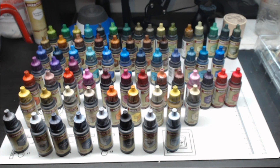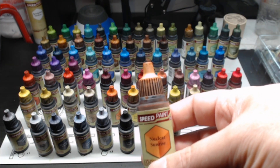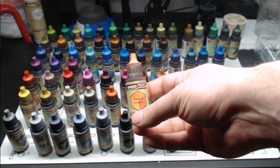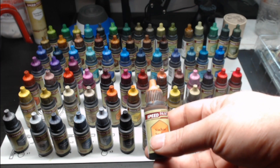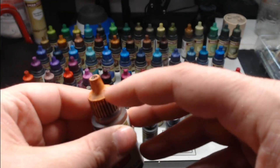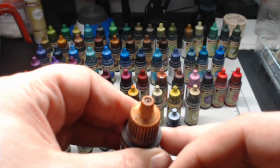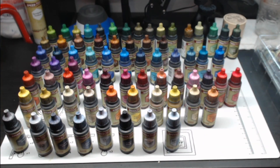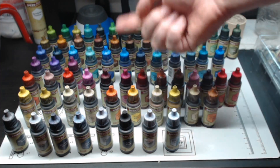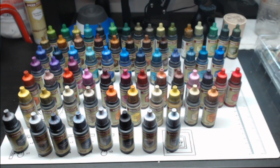I wanted to point out one color in particular that I don't understand, and it's this one right here — Nuclear Sunrise. The color itself is pretty nice; it's a nice orange. But it has flecks in it — there are these weird little flecks. I don't know if you can see those all that great. It's basically a paler version of this orange, but it has little flecks in it, which I don't understand.